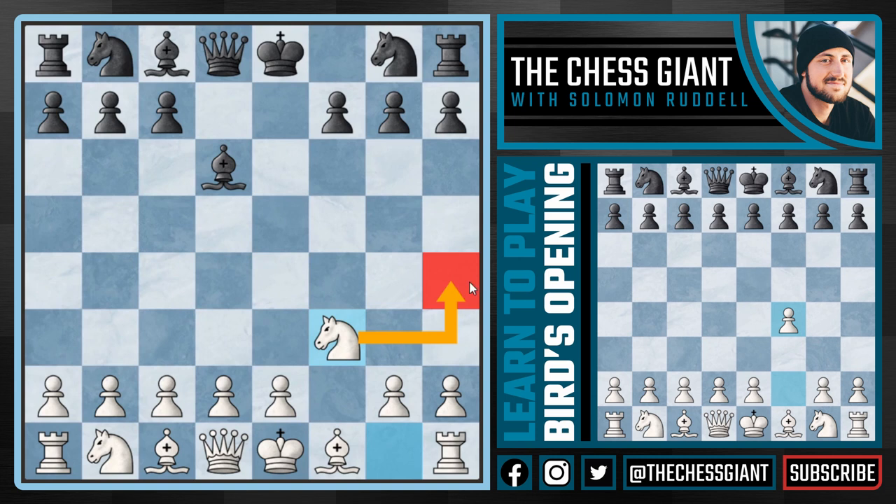Most of the time what you're going to see here from the Fromm's Gambit is G5 — a very aggressive move looking to expand on the kingside and kick that Knight out of the F3 square. A lot of white players may be tempted to play H3 to slow down the G4 idea, but the problem is Bishop G3 is checkmate and white loses the game in five moves.